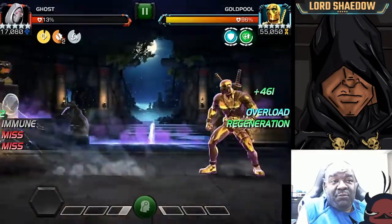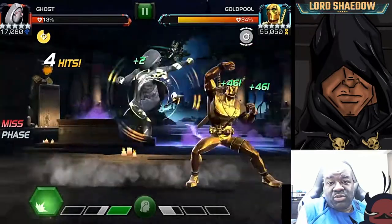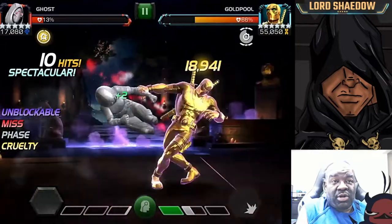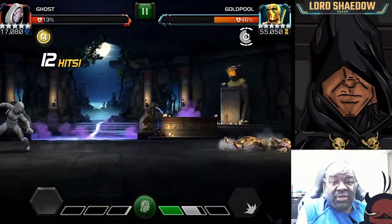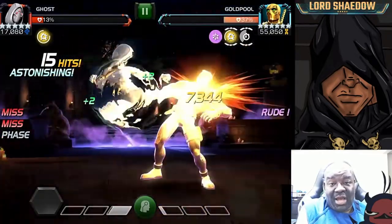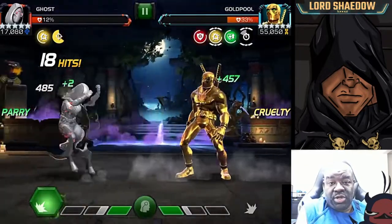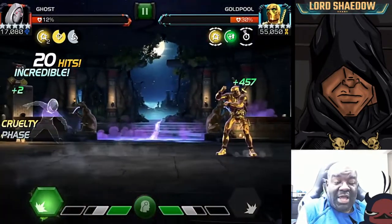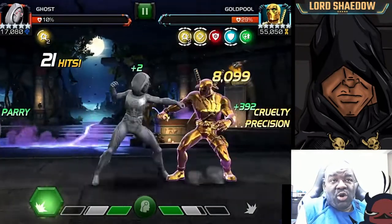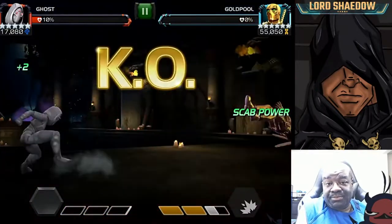I have plenty of revives at this point. I've mentioned this before but I've never used any units on any story content — not one. I've always used from my stash because I play a lot and build up a lot. I've used items, lots of revives, but it's always been out of my stash. So here we go with Gold Pool — we're basically just out-damaging the regen.